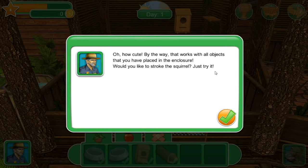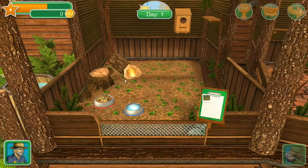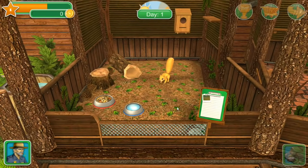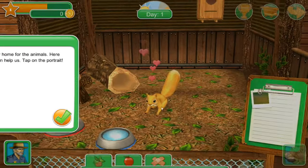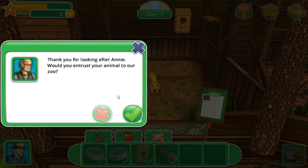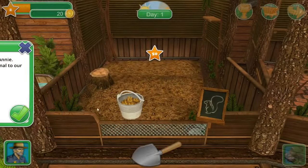This works with all objects placed in the enclosure. Would you like to stroke the squirrel? Just try it - though if you're really running a wildlife rescue, please don't play with your wildlife animals. She goes in her little house - oh that was the cutest thing! Our goal is to find a new home for the animals. Here comes someone who can help - tap the portrait. 'Would you entrust your animal to our zoo?' I guess okay - here you go, bye Annie!